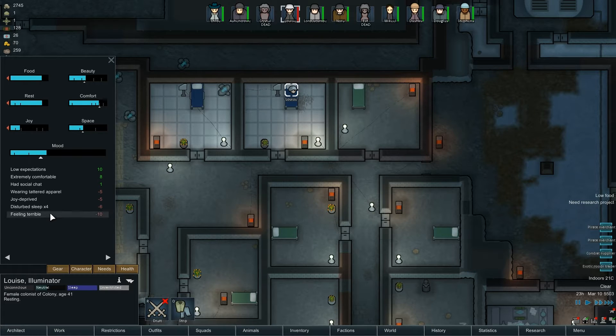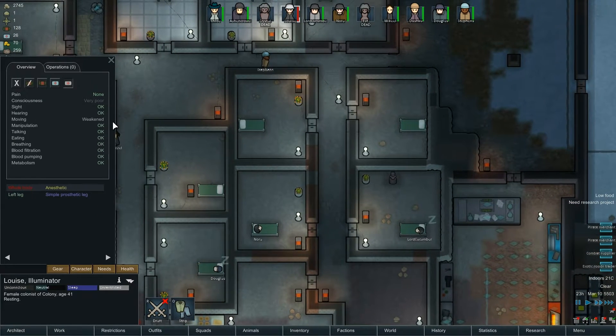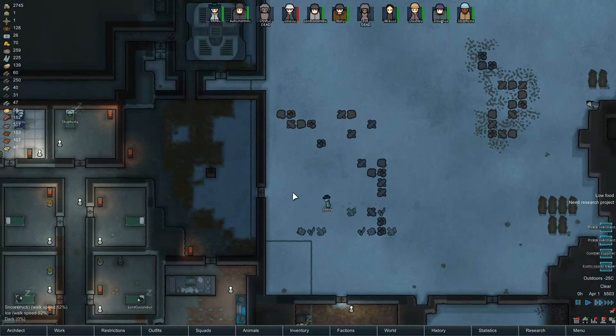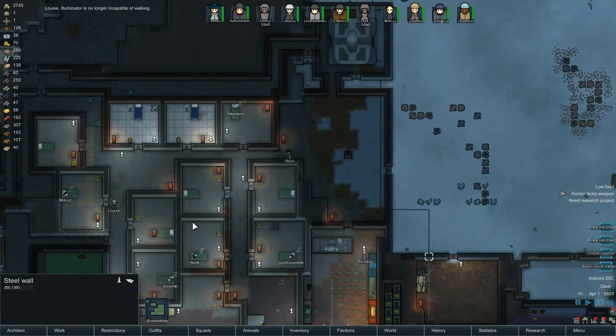She has disturbed sleep, feeling terrible, joy deprived. Soon enough you should be back on your feet, Louise. I'm sure everyone in the colony will be particularly happy. Louise is no longer incapable of walking - sweet! I remember, Louise was our negotiator.